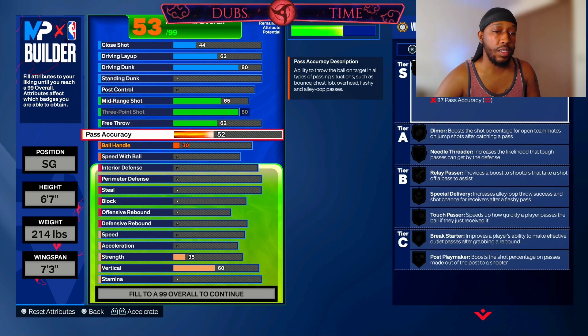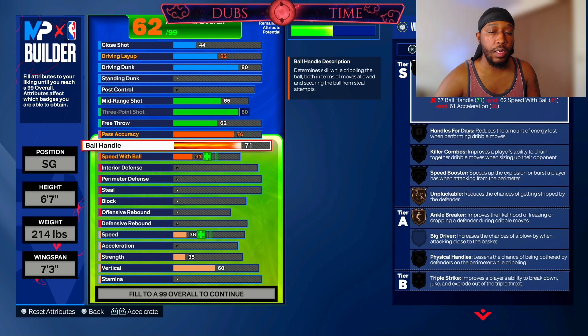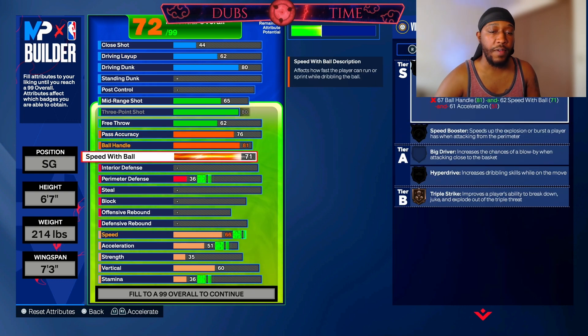Pass accuracy we're going to go up to a 76. Ball handle we're going to go up to an 81. Speed with ball we're going to go up to a 75.